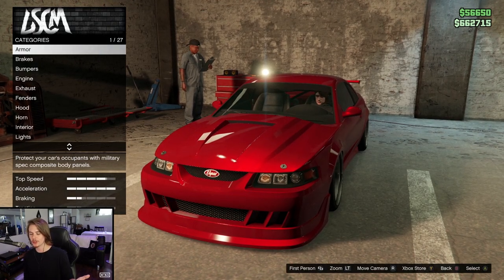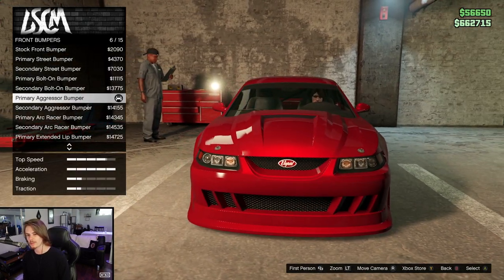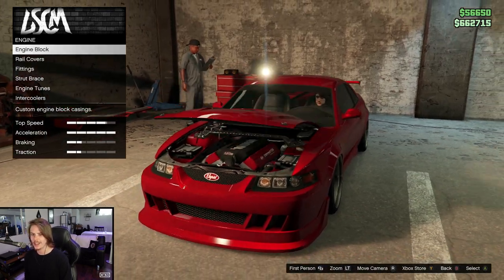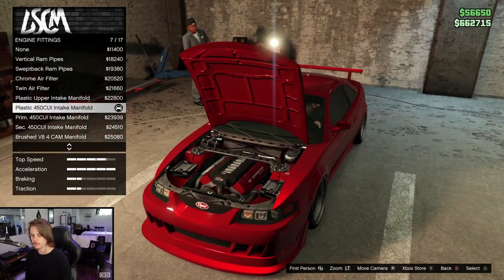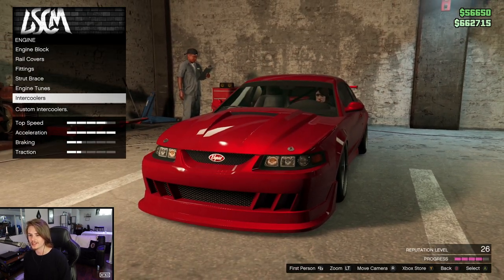Here we are at the car meet mod shop. Our armor is going at 100, our brakes are going to be stock. For bumpers up front we have the primary aggressor bumper, and in the rear we have the primary street bumper. For our engine, our block is going to be the primary ridged V8, rail covers are going to be stock, fittings are going to be plastic, 450 CUI intake manifold, strut brace light, and racing engine tune is going to be level four, and intercoolers none.